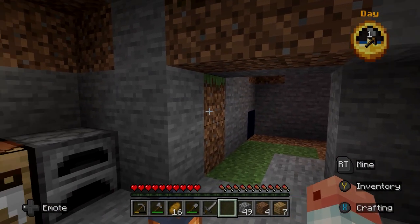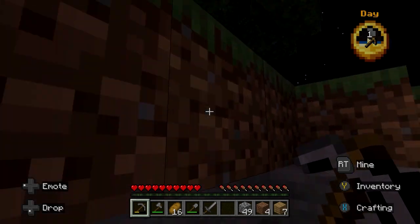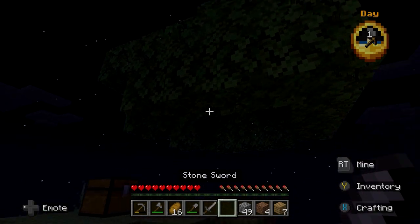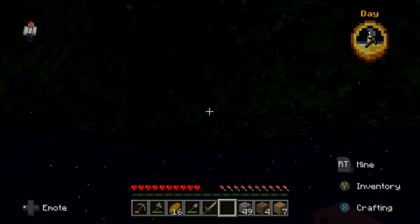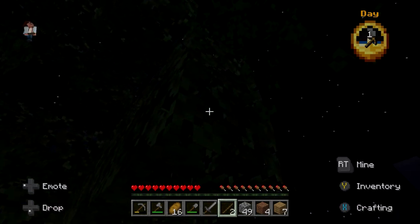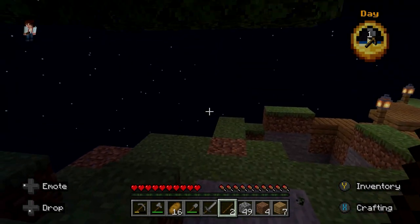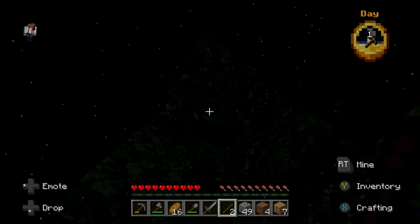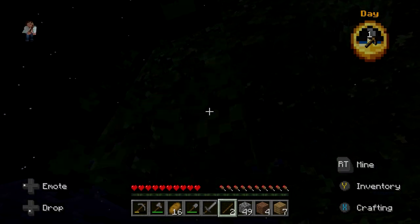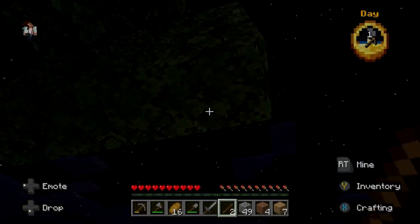I think that's all I really need the cobblestone for right now. I can't make a cobblestone generator. No saplings — I've gotten a few sticks. Come on. I just need one sapling. Please.